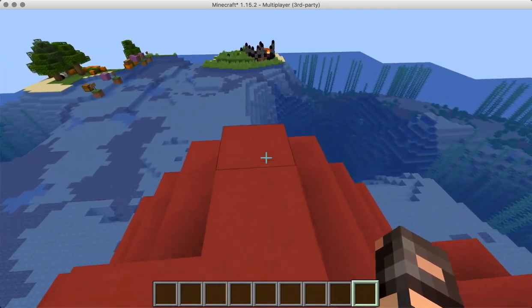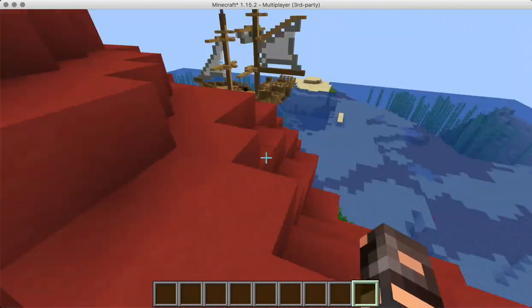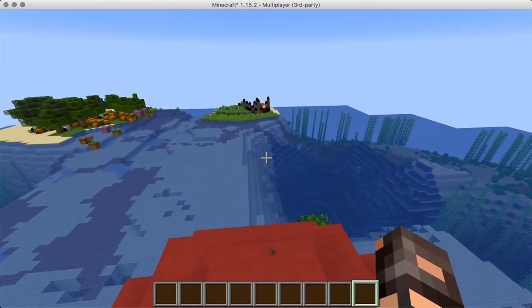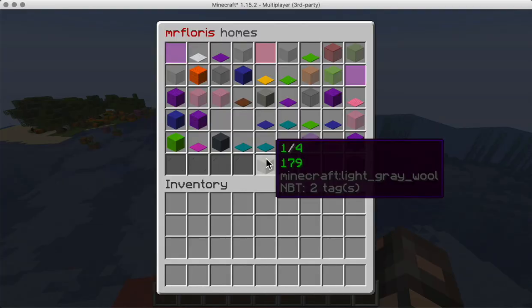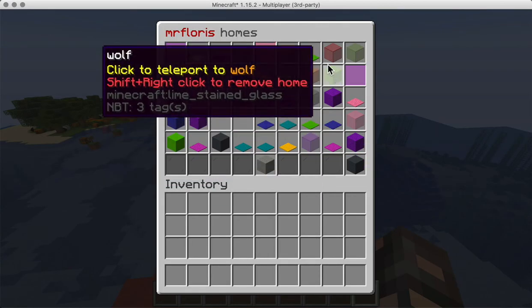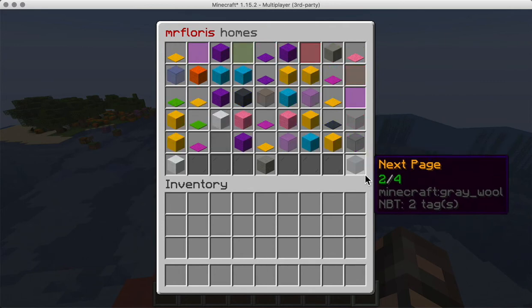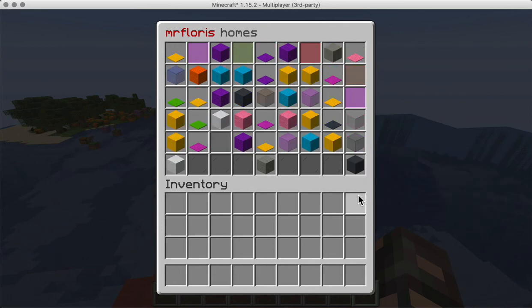Hey everybody, Mr. Flores here. I want to talk about CMI's latest update to the homes feature. Right now when you type homes, you actually get a list of a bunch of random icons to represent your homes, which is rather annoying in my opinion, but in the latest update this has been drastically improved.